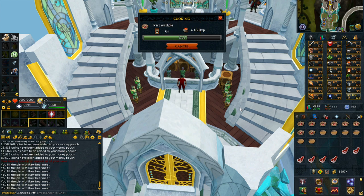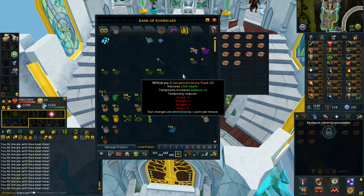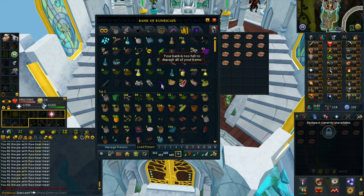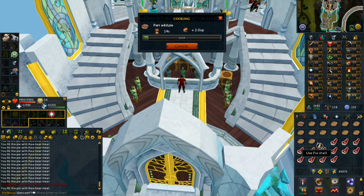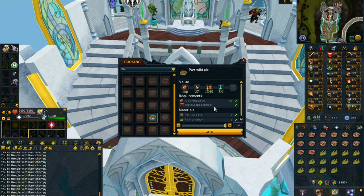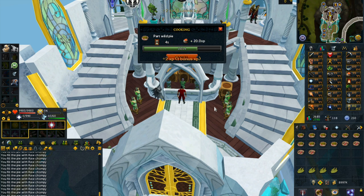To start, withdraw 14 pie shells and 14 raw bear meat and use them on each other. Repeat until all your pie shells and raw bear meat are now part wild pies. Next, use the raw chompies on the part wild pies and then add the raw rabbit. Once all of these are done you will have your raw wild pies. Sell these raw wild pies — they should sell around 10k each. The price stays relatively high since raw wild pies are used to train cooking quickly using the bake pie spell.